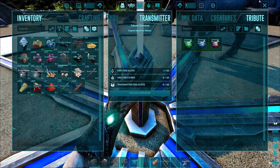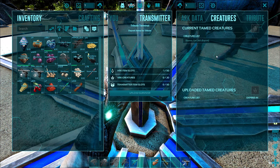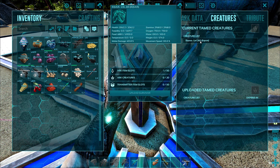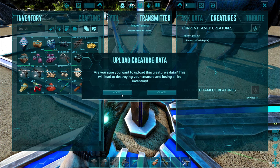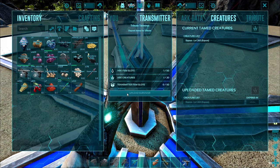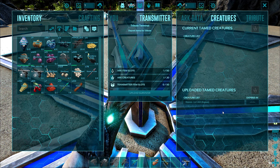Access the tribute terminal and you'll see in the top right we have Creatures — this is where you upload any creature within range that you want to take with you. Select it, select the upload creature button. It will say it's going to delete its inventory, which basically means it's going to drop it. Accept it — creature disappears, it's uploaded.